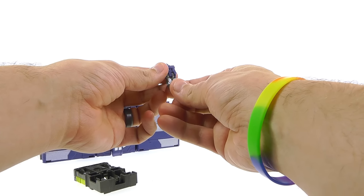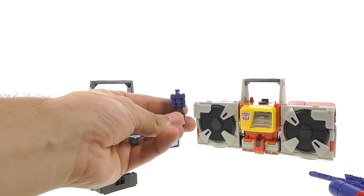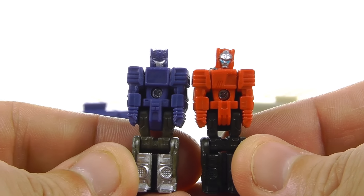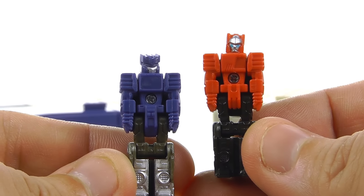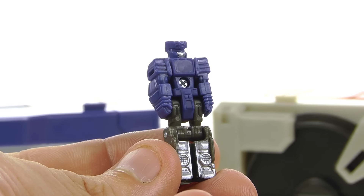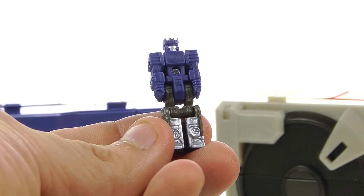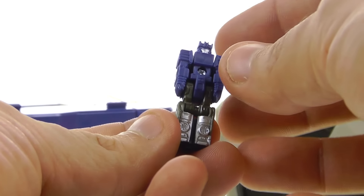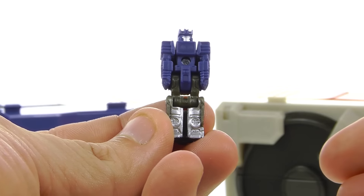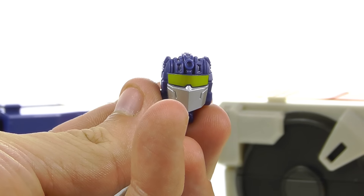For Sound Blaster, they did give him a more Soundwave-y kind of head. When you transform them you get that larger Soundwave kind of look, which looks really cool. The hands, arms, and legs are all the same as Twincast, but Sound Blaster has some nice silver paint on his legs, and the head is completely different — Twincast has that obvious Blaster look, whereas Sound Blaster has that Soundwave look. I do wish this was painted all black, since Sound Blaster was all black in the Japanese series, but as a regular retail toy this is actually pretty good.